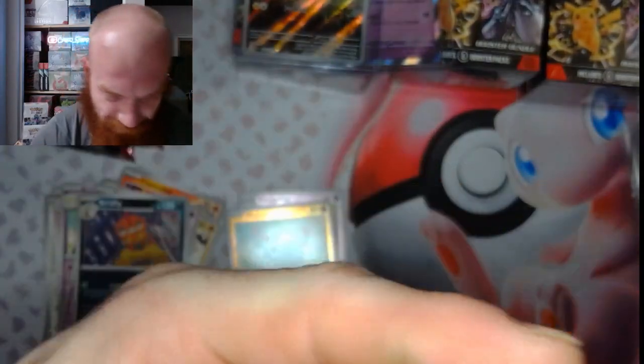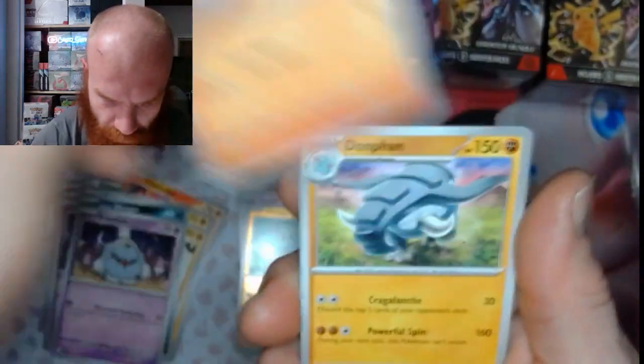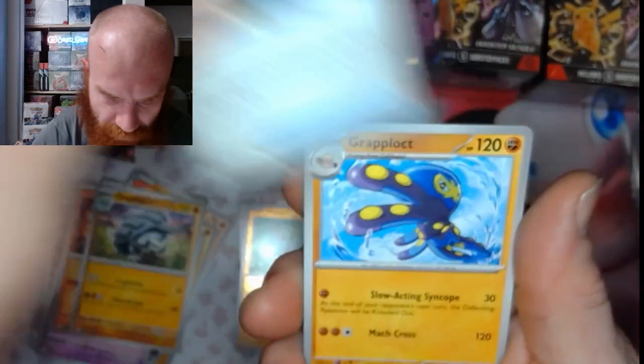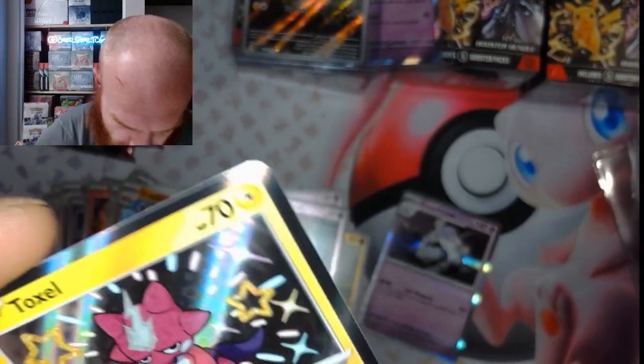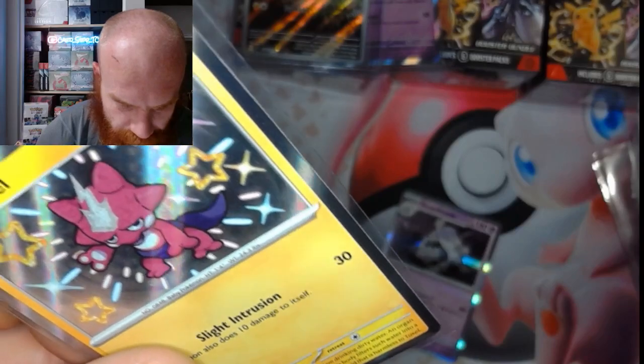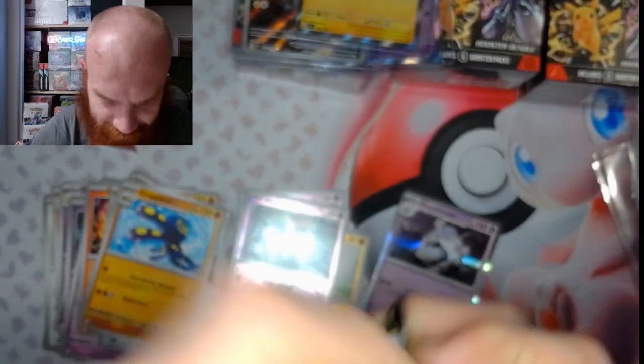Dark energy. We got a Flittle, a Wooper, a Greavard, a Charcadet, Don Fan, Electric Generator, a Grab Block, a Block, a Toxel, a Gimmighoul reverse, and a Houndstone Hollow. That's three — we are three for three, three down, three to go. Let's go!